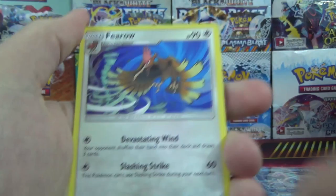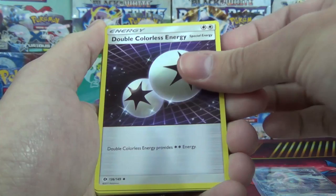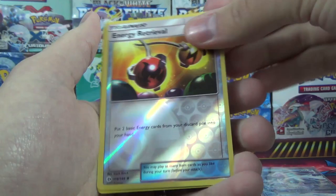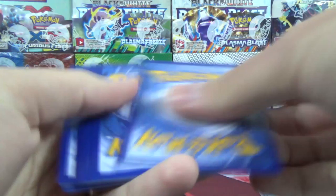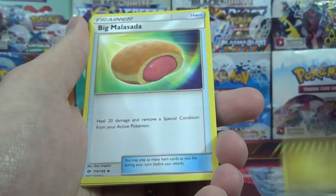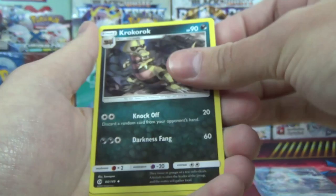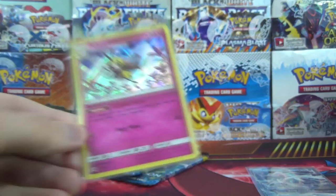Hopefully we find at least one more ultra or definitely one more holo rare. Pack 5: Ferroseed, Litten, Wingull, Psych-up — psychic energy, Double Colorless Energy, Dragon Air, Alolan Rattata reverse, energy retrieval, and a Lanturn. Pack 6 — the Lunala pack — let's hope it treats us well. Chinchow, Marelow, Skarmory, Sandygast, lightning energy, Big Malasada, Brionne, Crabrawler reverse, Pikipek, and a Ribombee holo rare! Got something shiny — not an ultra, but we'll take holo rares.